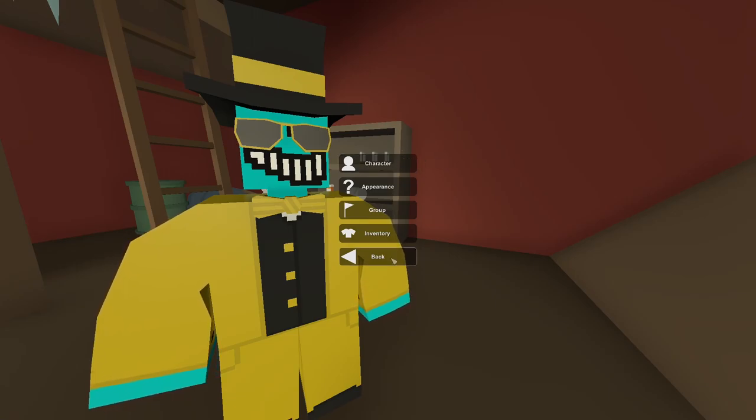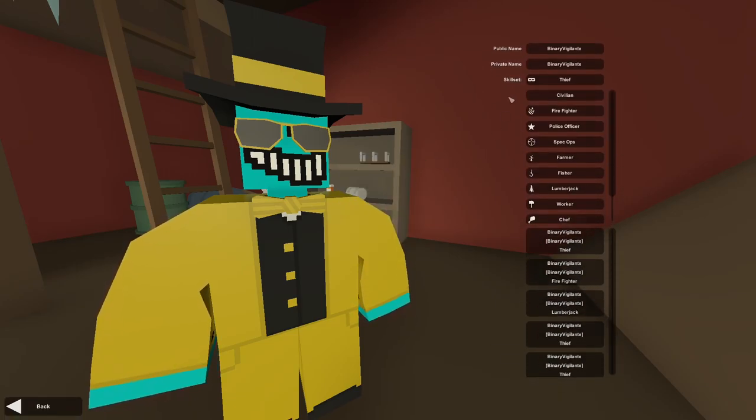I'm going to take it from the top and move down. In here we have your public name and private name. The public name is what is displayed on servers. Let's say I don't want to be shown as Binary Vigilante on a server — let's say I want to be shown as Cookie. I can change it here.